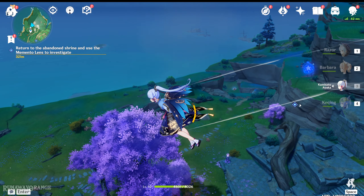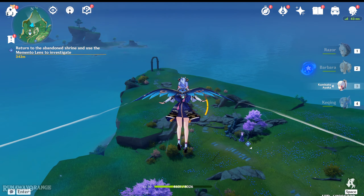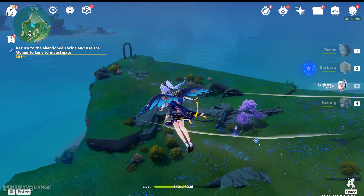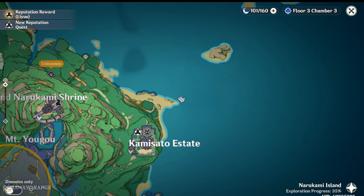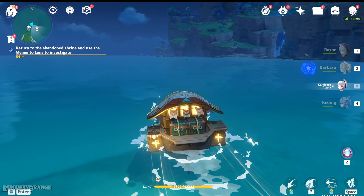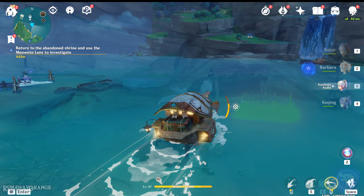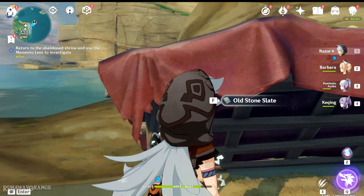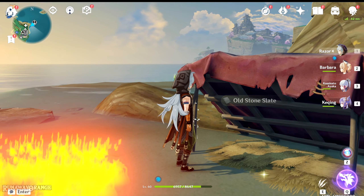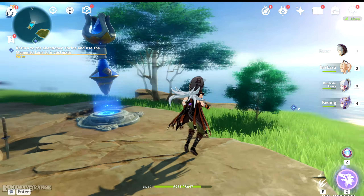Last but definitely not least — and actually the easiest one, which is why I left it for last — is the third stone slate. It's by the area on the map behind the Kamisato Estate, right around here. To get there quickly since I don't have the fast travel point yet, we sail by boat. The last stone slate is underneath a small man-made tent, over on the island where we met the guy that was locked up.